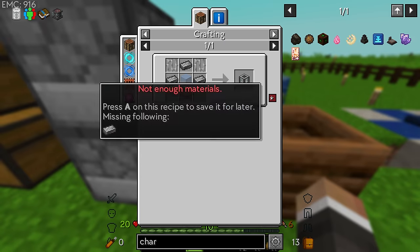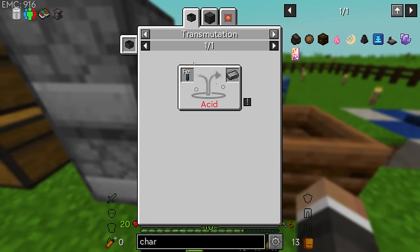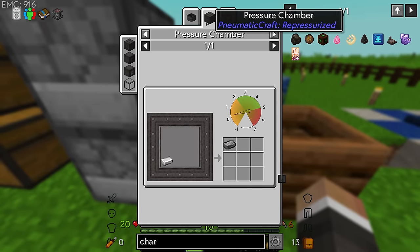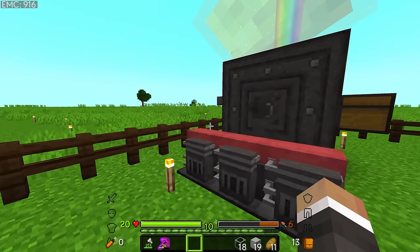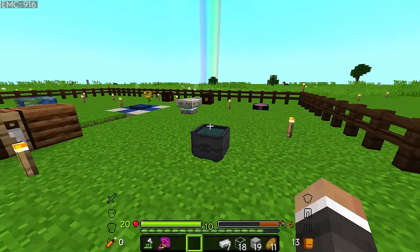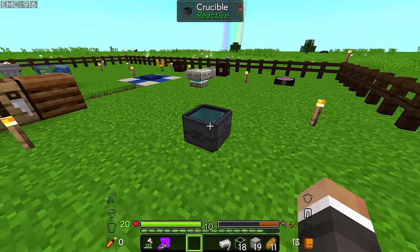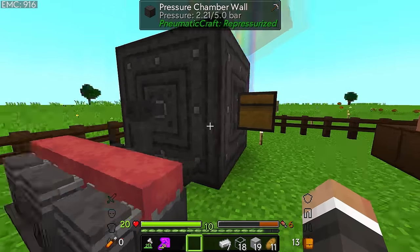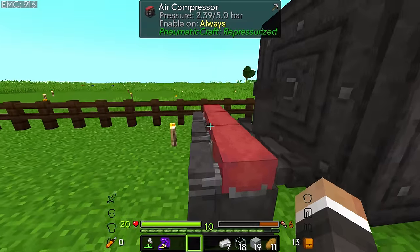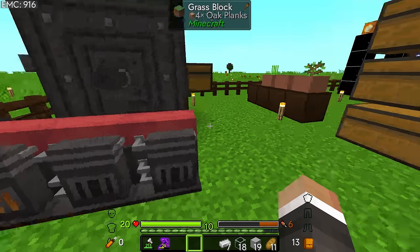We're just missing one compressed iron, which we can make by dropping iron into the crucible, but we can also make by putting iron ingots into the pressure chamber, which I think is going to be the better solution going forward - it's so much more easily automated and we don't have to keep swapping out which base element we have in our crucible and making sure we've got enough acid in there.